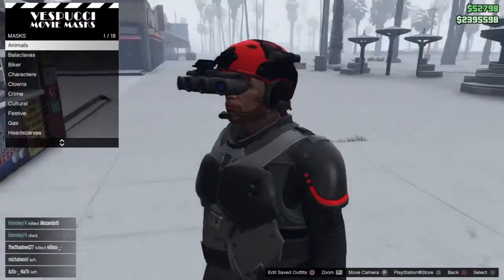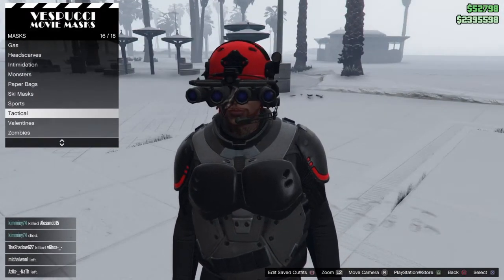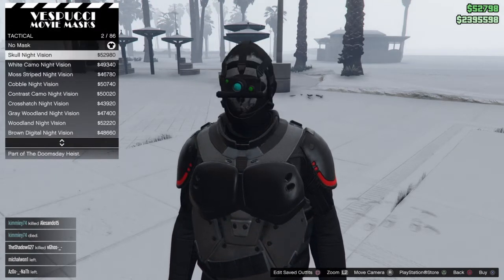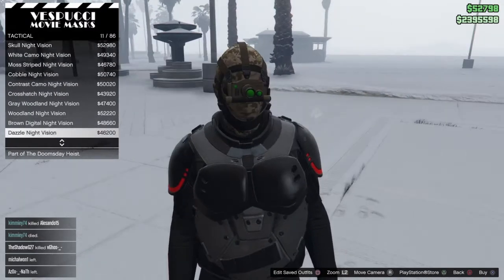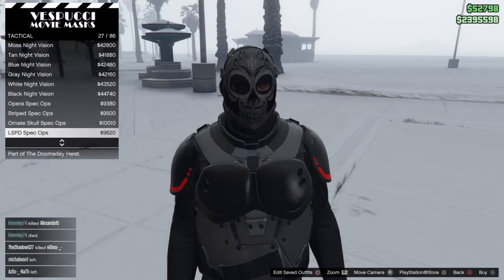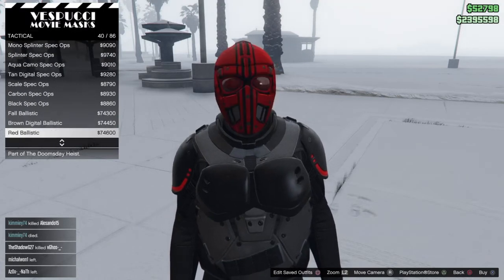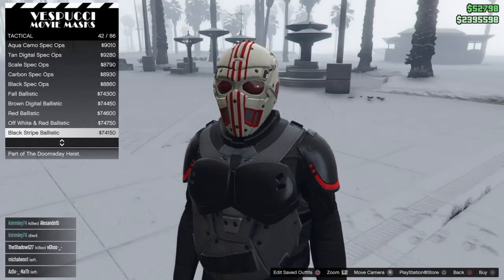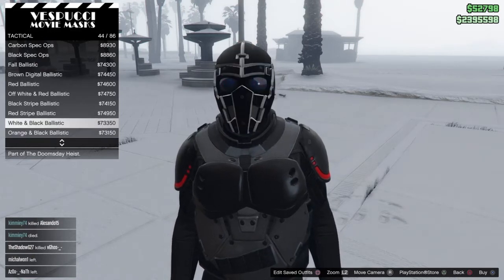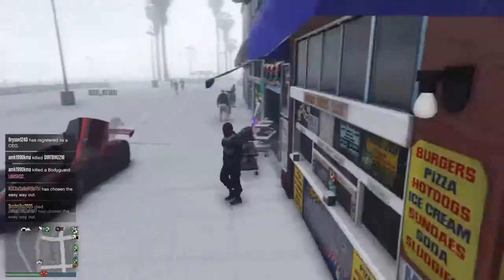Once you're in the Ammu-Nation store, go to Technical, then go all the way down. They have some pretty nice masks for this new update. You could get the red ballistic, white on red ballistic, or black — you can get any of those. But for the video I'm gonna be getting the Red and Black Ballistic.